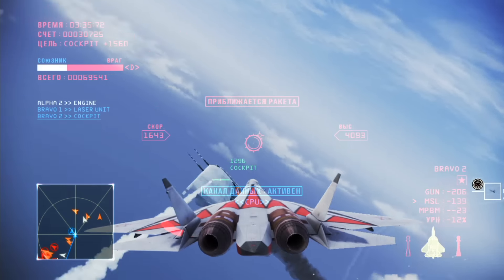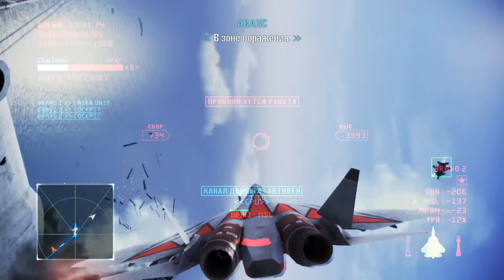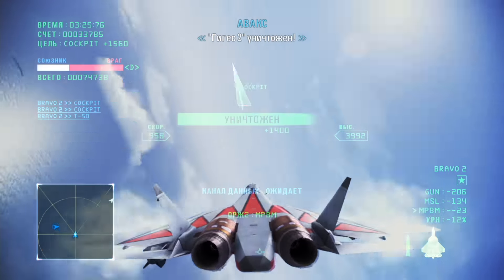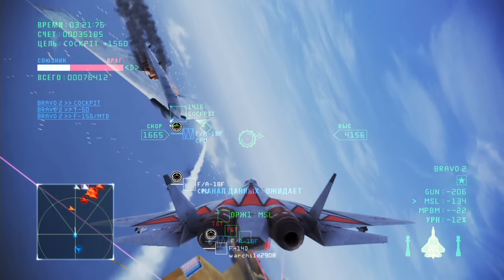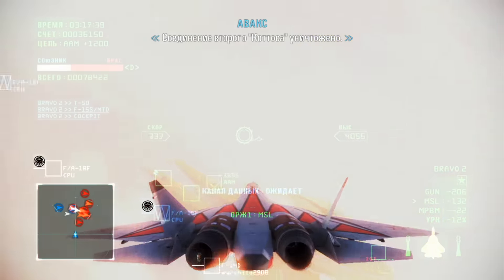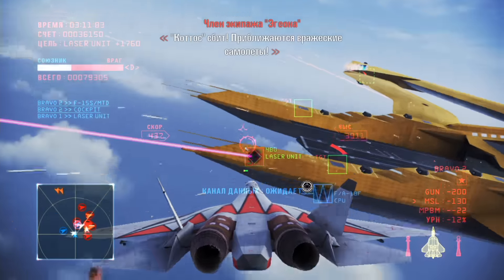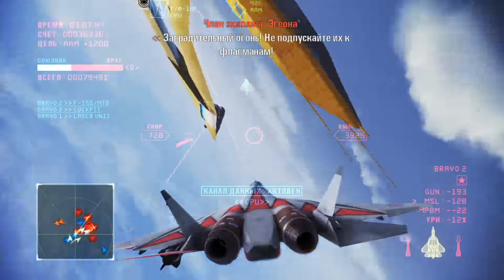Gygius II — the cockpit, within gun range. Good kill. Gygius II destroyed. Second CODAS unit destroyed. ESM plane CODAS has been shot down. CODAS down! Enemy planes approaching! Fire a barrage! Don't let them near the main unit!